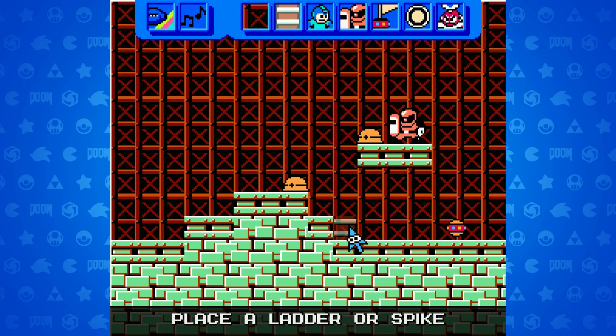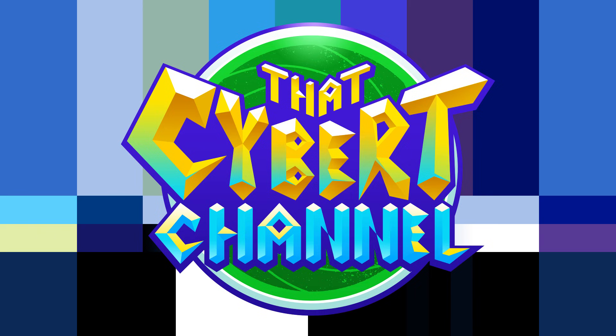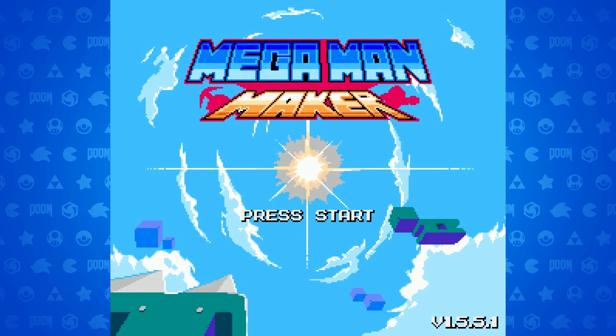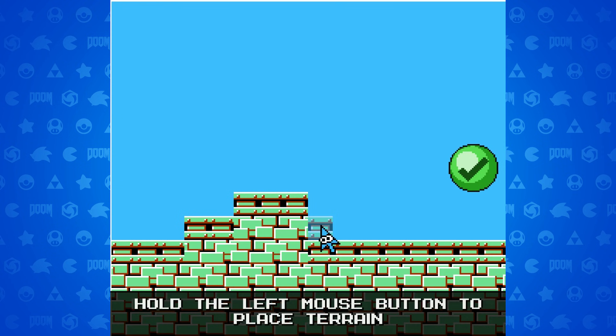Last but not least is probably one of the best Maker games in this video — Mega Man Maker. It's very similar to Mario Maker in almost every way; it's literally just the same but with Mega Man, and a much wider variety of tools. Mega Man Maker is a fan game — 100% free and easy to get started, and Capcom has done nothing to stop it. Maybe they realize this is the only way to make a good Mega Man game.